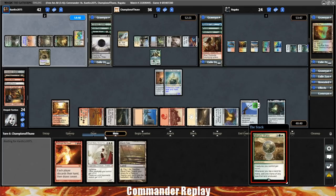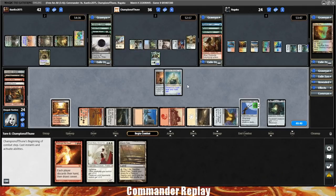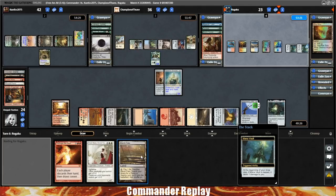That's Merari's Wake — that's scary, that is super scary. A lot of threats on board, a lot of things that need to be answered. We are running out of answers. And it gives plus one plus one? Feast and Famine off the top would be super sweet — that's kind of what I'm looking for right here. We need to get some double mana going.